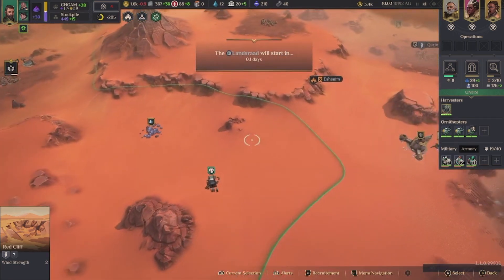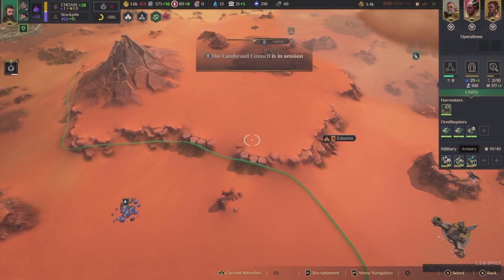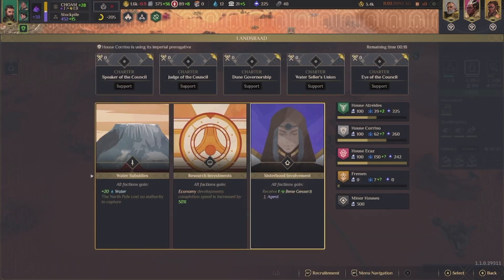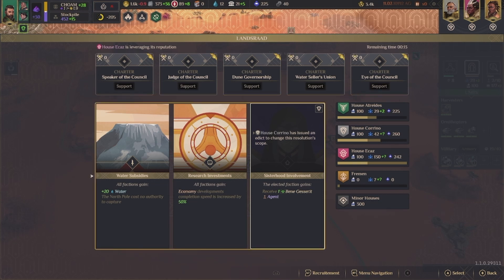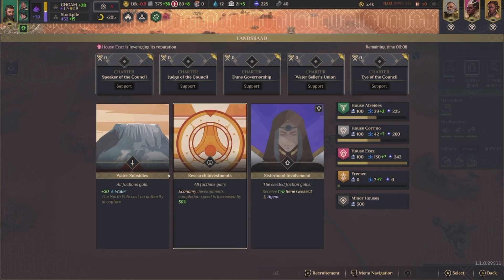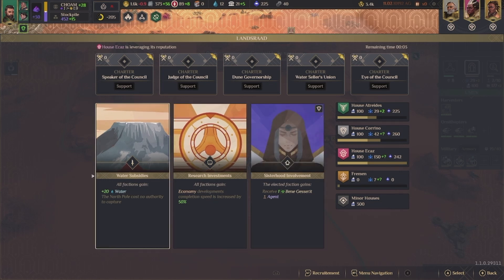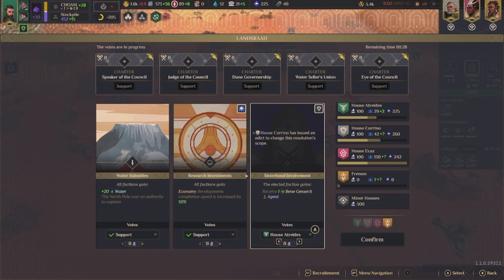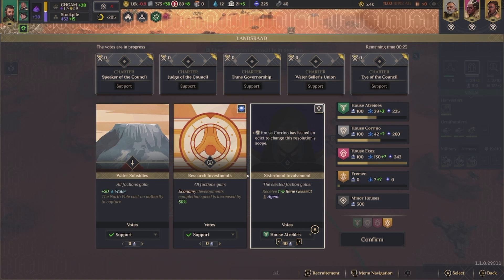That takes 87. Here we go — we have to vote for some stuff. So everybody gains water, everybody receives — well, everyone's probably going to be competing for the Bene Gesserit. How's this going to work? There's no way that I can get it.